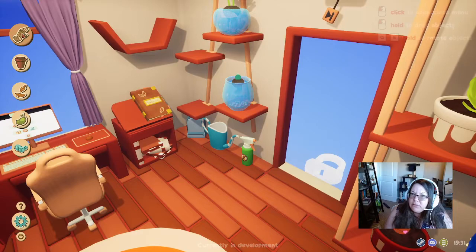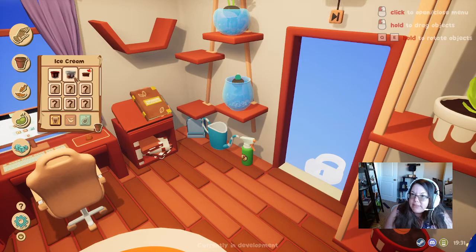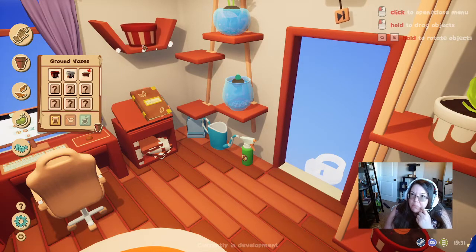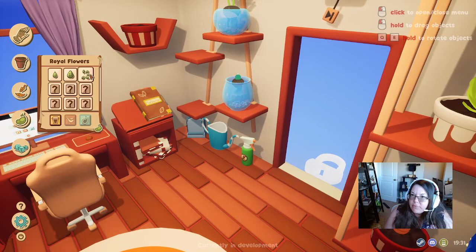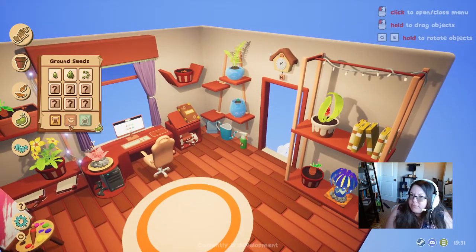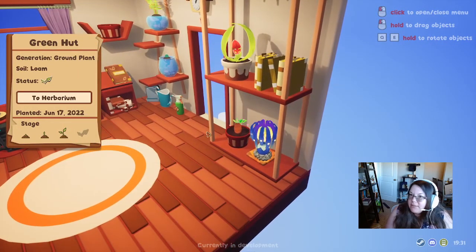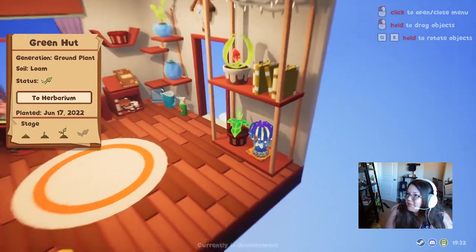So if I wanted another one — so it did kind of have a tutorial where it kind of led me through all this. Let's do a bucket, and then soil, actual soil. It liked that. Royal flowers. This one looks like it wants to be petted, so I'm going to pet it. Hello, can I pet you? You look like you want to be petted. That's cute. That's a cute little clickety.